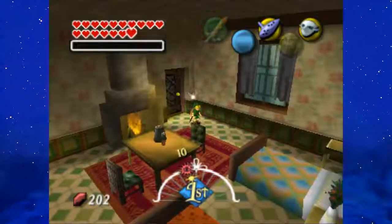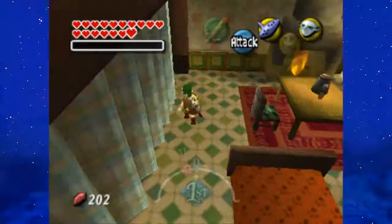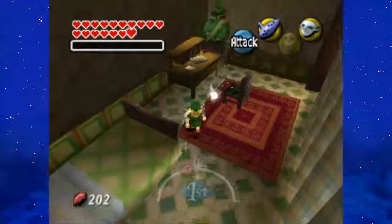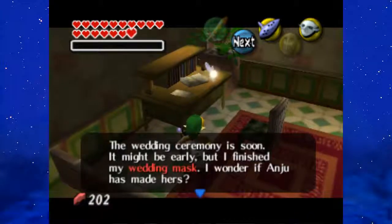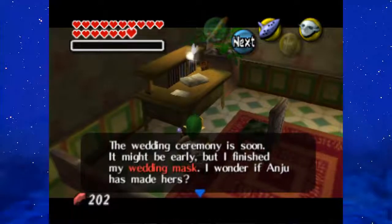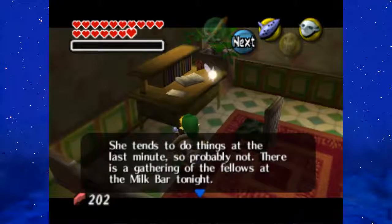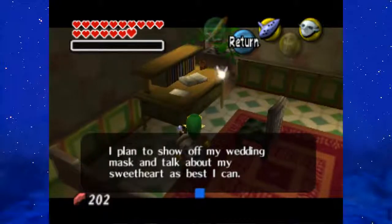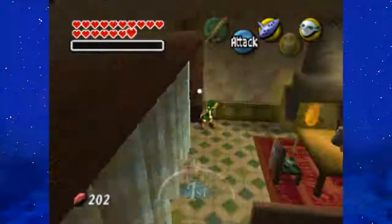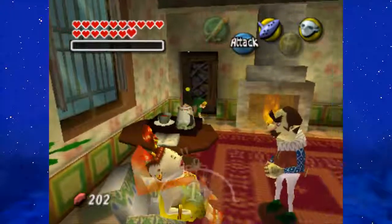In the next room — this is Madame Aroma's bedroom — you can actually sneak right by the curtain and there seems to be another bedroom and a diary: Kafei's diary. Did Kafei run off before the wedding? The wedding's tomorrow morning. It might be early, but I've finished my wedding mask. There is a gathering of fellows at the milk bar tonight. I wonder why he would run away or disappear — whatever is going on.